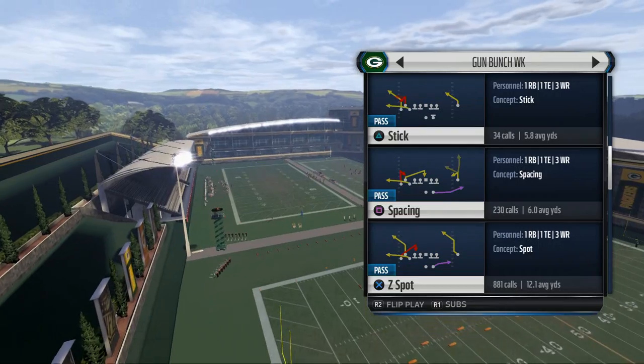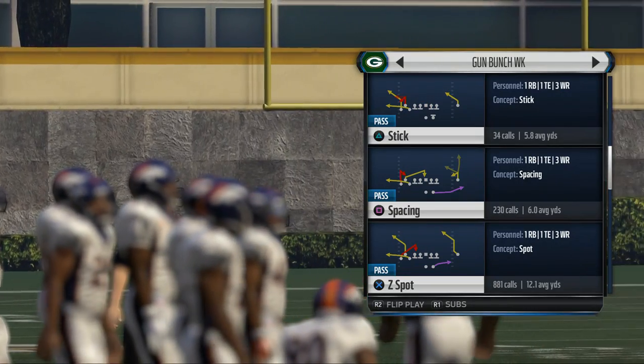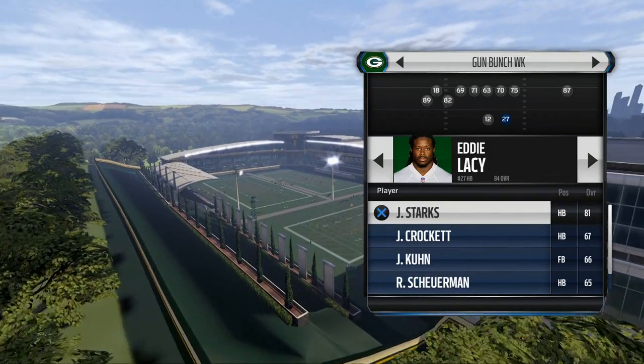The play we're going to be going over today is Z-Spot. The reason I like this is because of the post route on the far right side of the screen that we're going to be able to utilize to beat man-to-man. You also want to be sure to put a nice pass-catching running back in at the back.